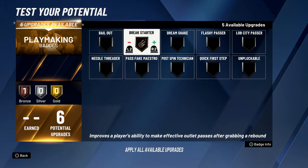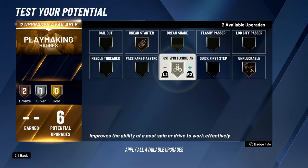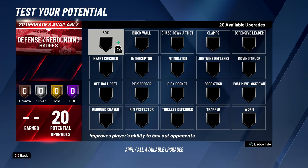For the playmaking badges I think the best ones are break starter, postman, technician, and unpluckable. For now I'm going to go with postman technician gold, break starter silver, and unpluckable bronze.